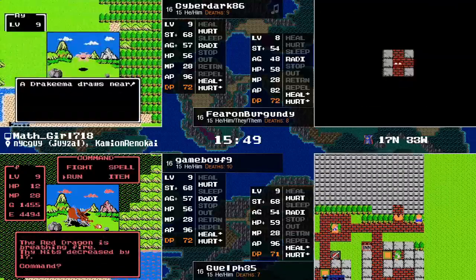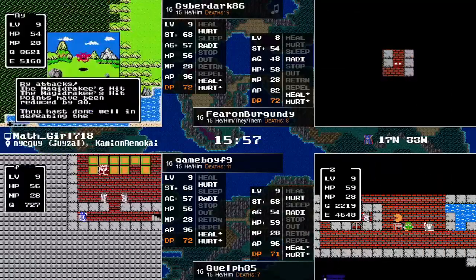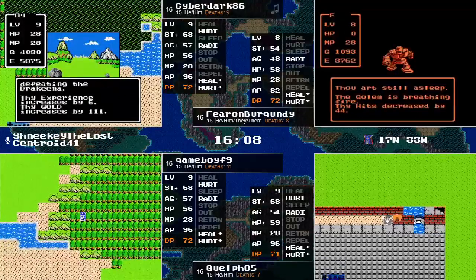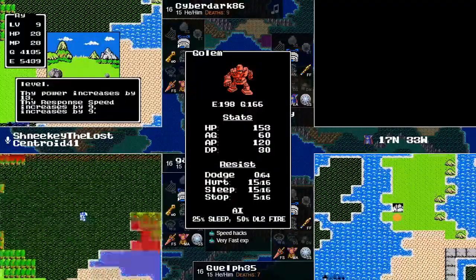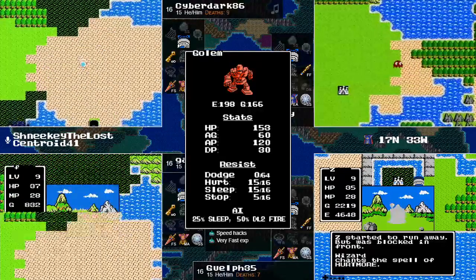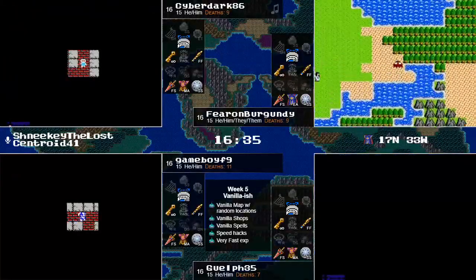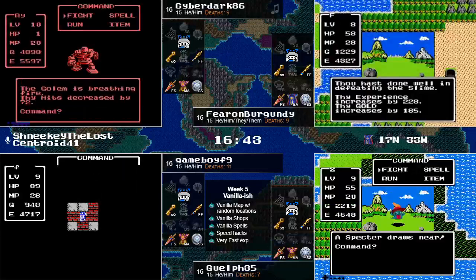I think we just had a Charlock sighting on somebody's map. Not that it's really relevant, given you're not going to be taking on the Dragon Lord with these stats. Farron forgot to use the flute. Big gains for Cyberdark at level 10 — double digit HP, double digit strength. That's nice. That's exactly what he's doing — he's going for it right now. 73 max HP lets him tank one hit as well from the DL2 breath, at one HP.